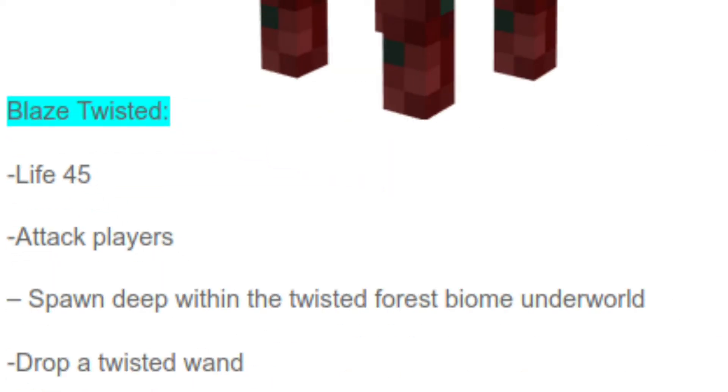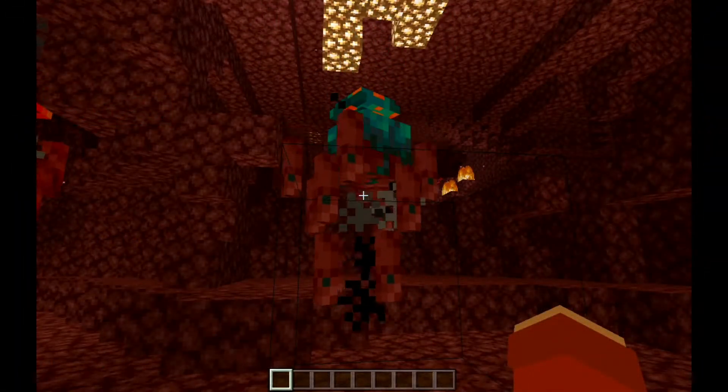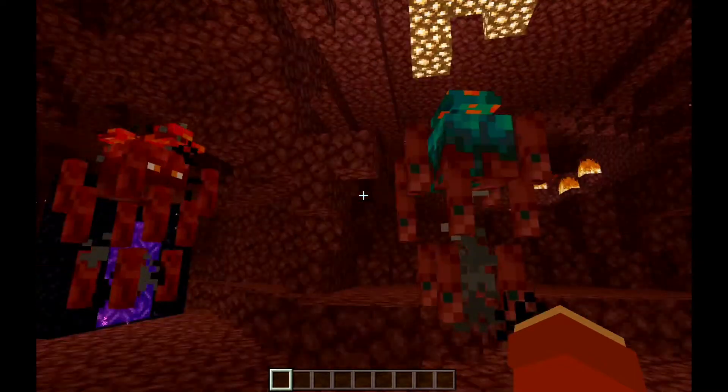Next up is the Twisted Blaze. The Twisted Blaze has 45 hearts, attacks players, and spawns in the Warped Forest in the Nether. It also drops a Twisted Wand.